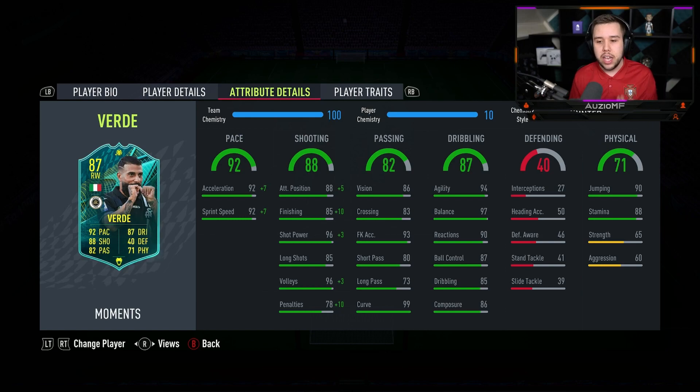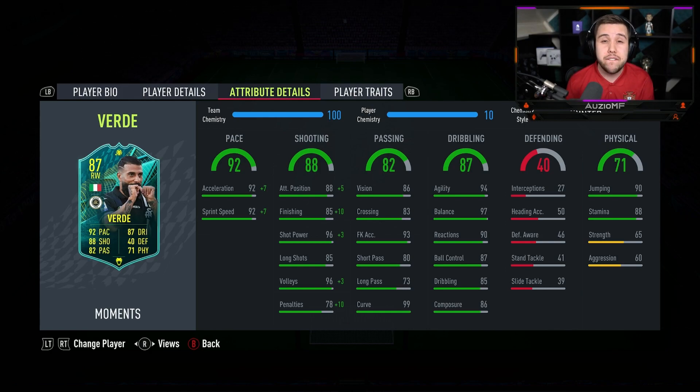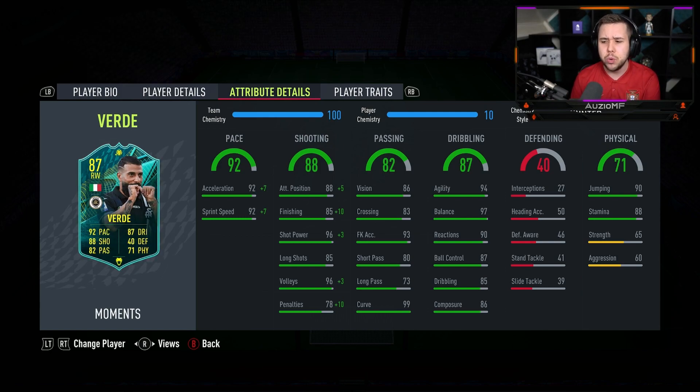The passing ability looks quite bang average — there's not really anything special. The free kick accuracy and curve look amazing, but the short passing looks mediocre and the long passing doesn't look great. It definitely seems like Verde will be one of those players you have to keep it very simple with. His dribbling stats look good though: 94 agility, 97 balance, 90 reactions, 87 ball control, 85 dribbling, and 86 composure.